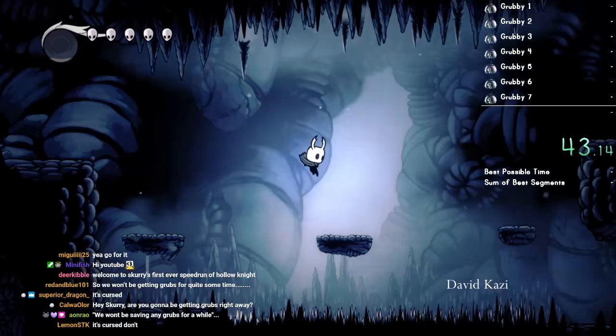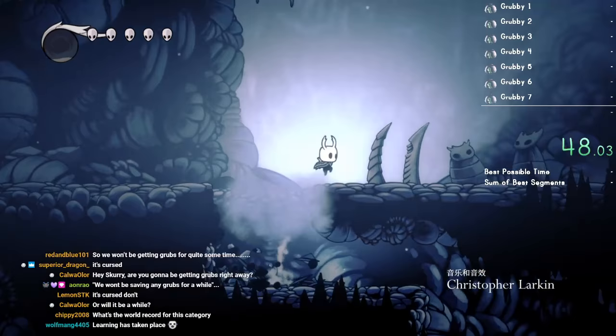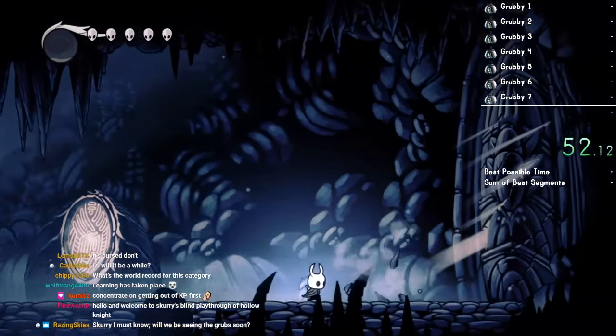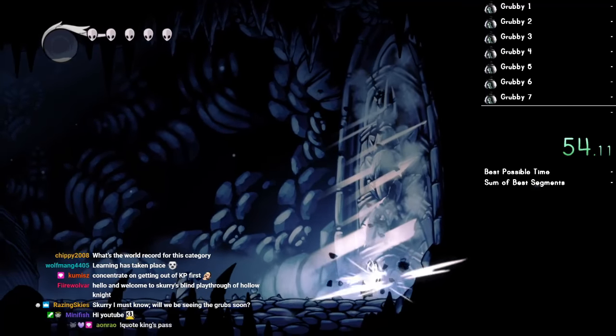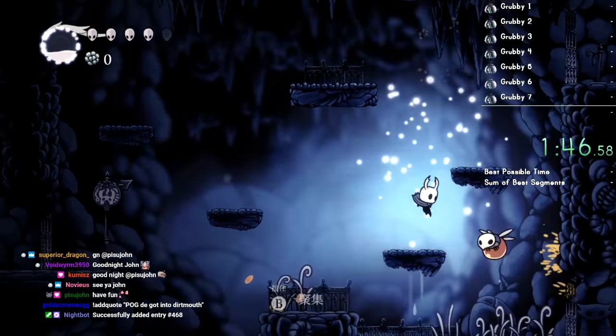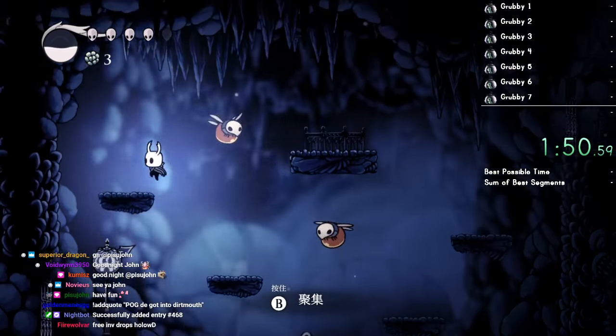We're actually not going to get any grubs for a decent amount of time, because it's either convenient to get them later on or we'll need abilities for them. The first part of the run is going to be pretty similar to just any percent. I'm going to have to really use my brain cells to think of good names.